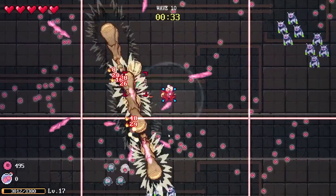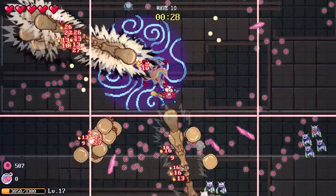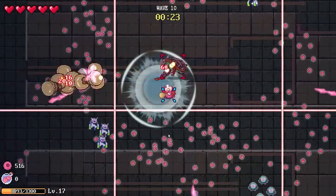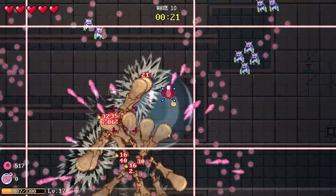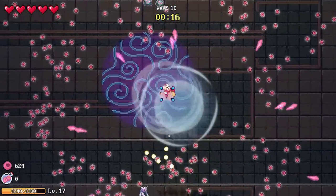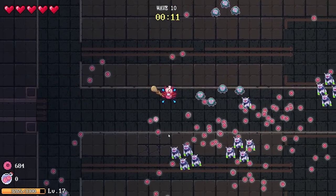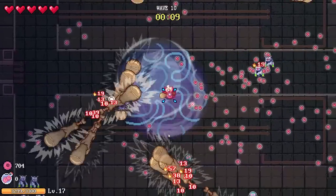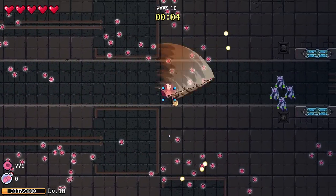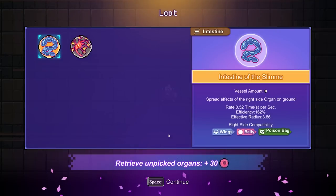I'm pretty sure I cannot leave this area, so I'm just going to have to whale on this guy until he's done. Clearly, I should have actually gone for the poison on the ground rather than the Belly of the Whale, because the poison has no upper limit. Okay, it's dead. And because the poison has no upper limit, I can just trigger it multiple times on a foe.